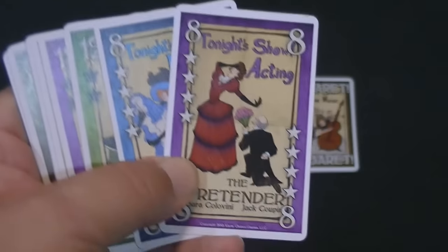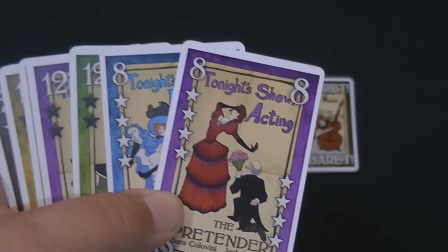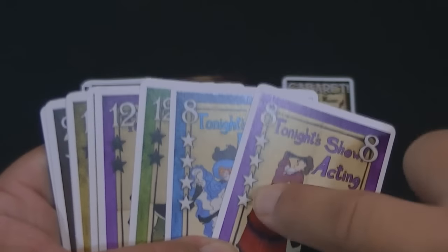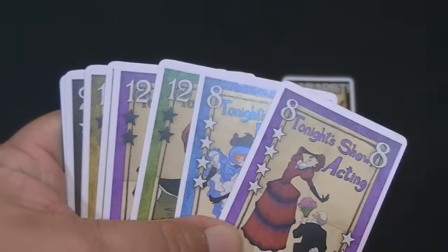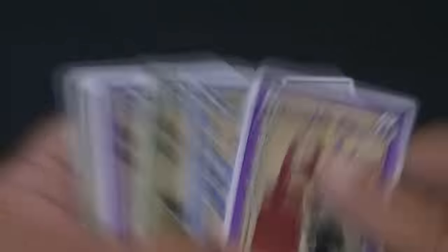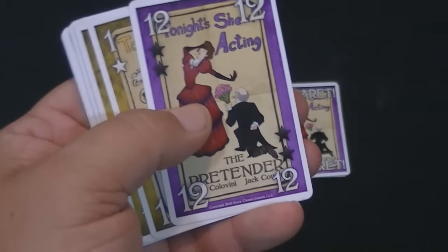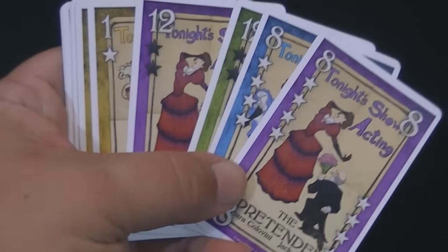You can see that a 12 is a high number and you're probably going to take a trick with it. So how do you prevent yourself from getting negative points? I'll explain that in just a moment. What will happen is one person will lead with one of these suits. They're going to play a card and see what happens.